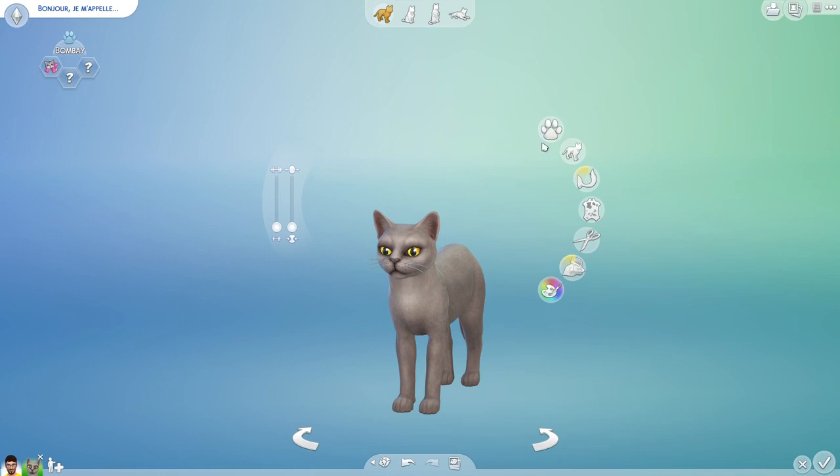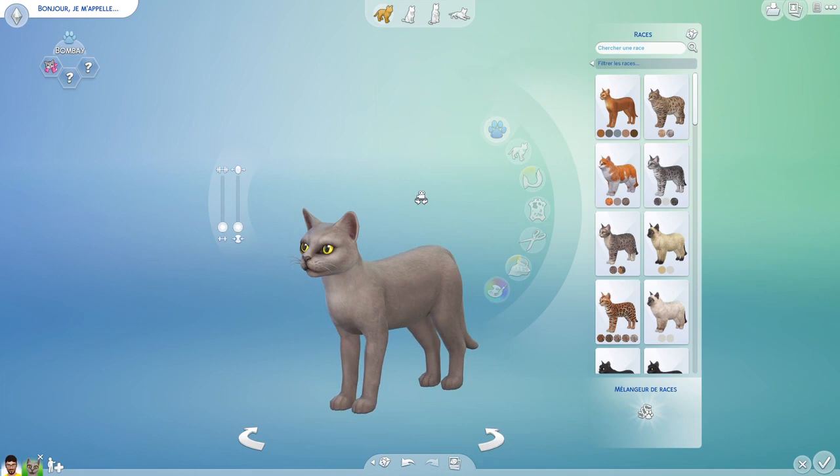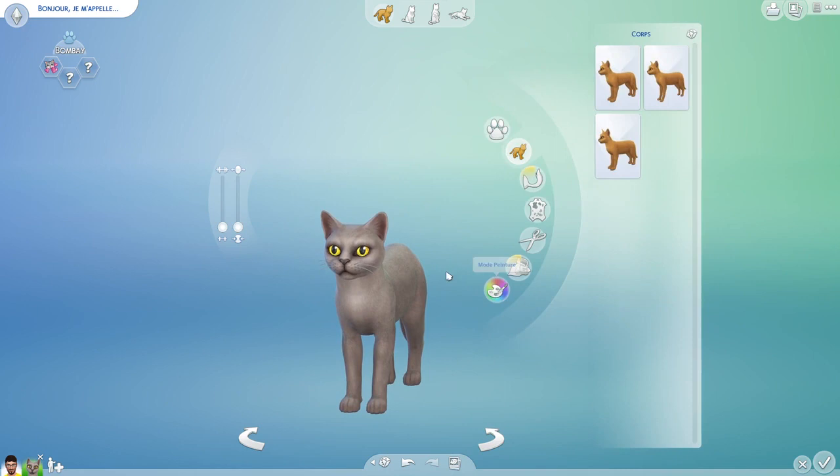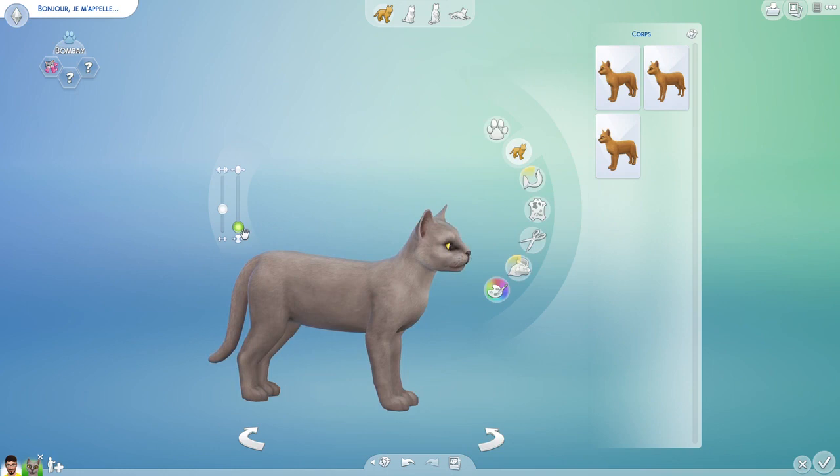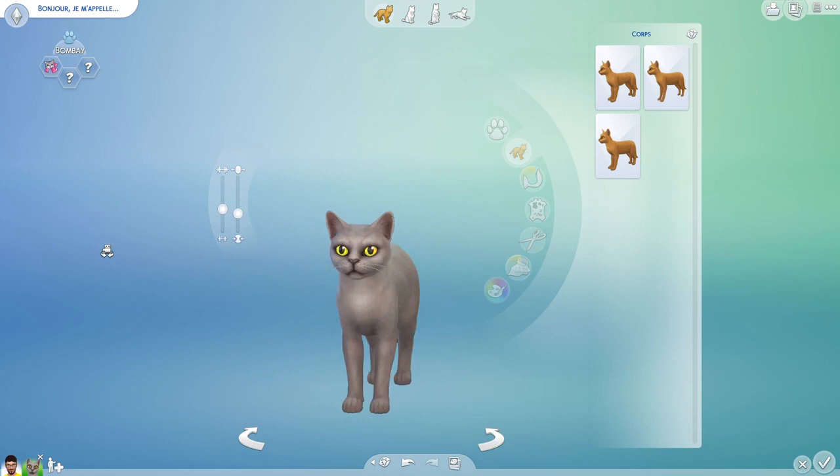Now, what can we change? I don't know what we are going to change. I'm sorry, my computer is a bit laggy and sometimes it just freezes, but I'm here to keep you entertained. Probably we could make this cat a bit more athletic. I don't know if a cat can be athletic, but this one is going to be athletic with big muscles — this cat is strong. A bit fat as well, because we love fat cats. Okay, this one is good.